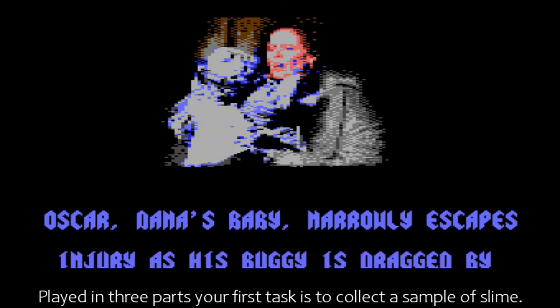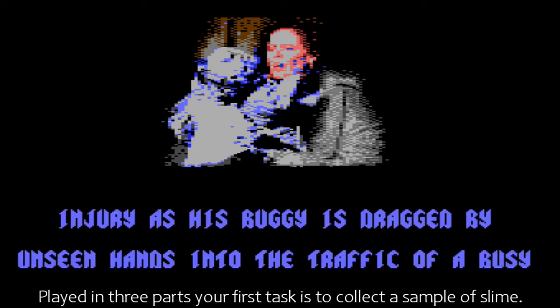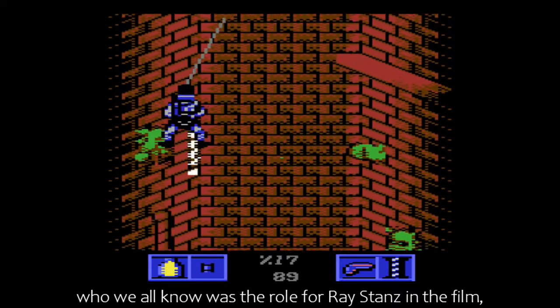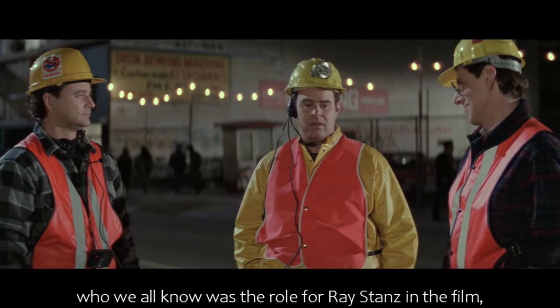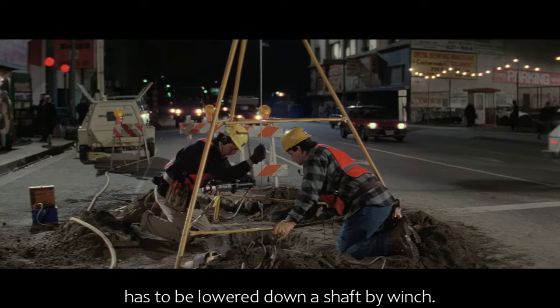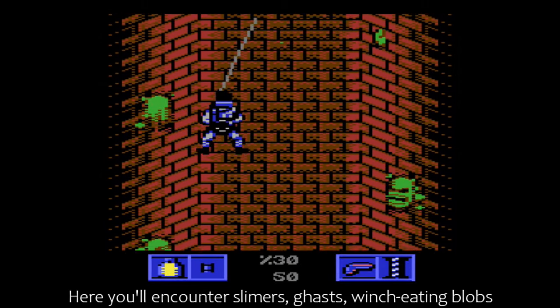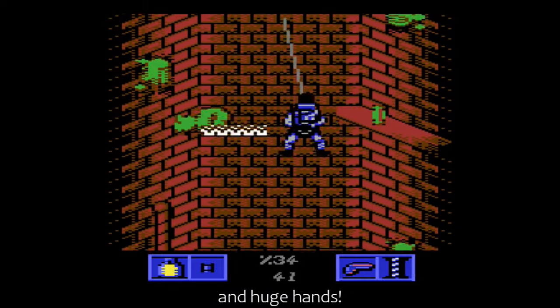Played in three parts, your first task is to collect a sample of slime. To do this, a member of the team — the role played by Ray Stanz in the film — has to be lowered down a shaft by a winch. Here you'll encounter slimers, ghasts, winch-eating blobs, and huge hands.